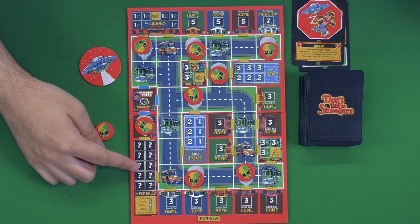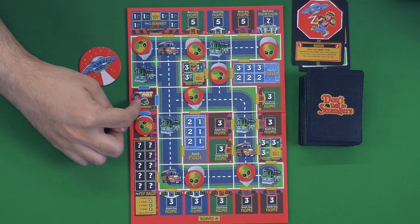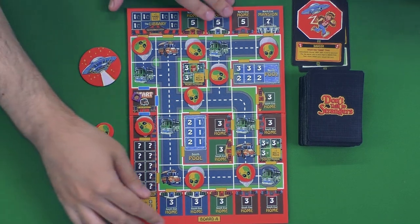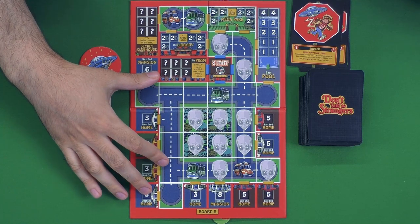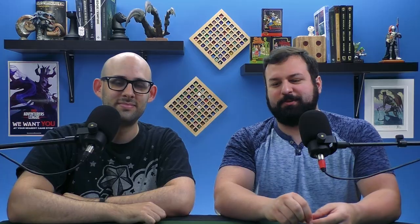There are many different kinds of scoring spaces — some worth flat amounts, others worth more if there are more kids there, like a pep rally. Some even give abilities: if you have a kid at the park, you can have more than one kid on the board at a time. Normally you're restricted to one until they reach a scoring area. There's also a second side to the board with a different layout that's a bit more challenging, with more areas to block. You can also teleport between spaces using bus cards, and there are plenty of other cards to mess with opponents.